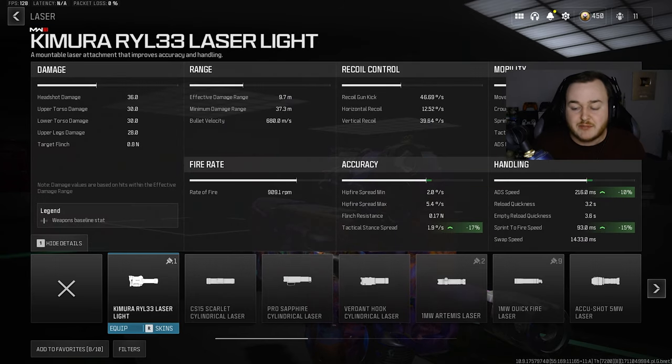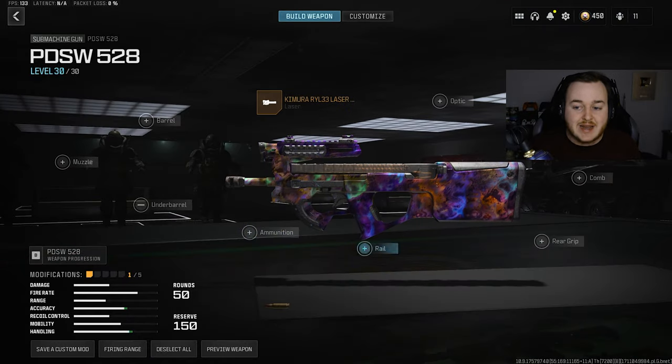With the P90 having high handling and mobility this attachment is going to help out a ton, giving us more of an aggressive run-and-gun playstyle. We're getting a 10% increase in aim-down-sight speed and a 15% increase in sprint-to-fire speed, which is really helpful for being more aggressive. With the P90's fast time-to-kill up close, that ADS and sprint-to-fire speed is going to come in clutch.